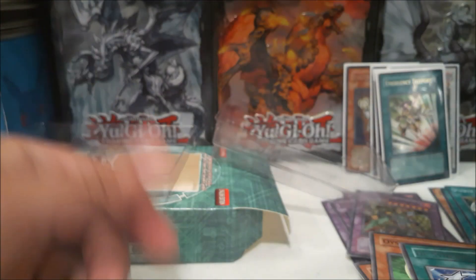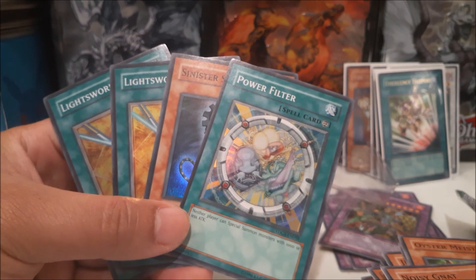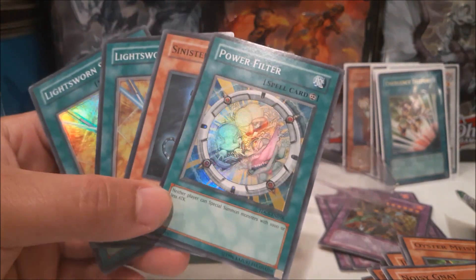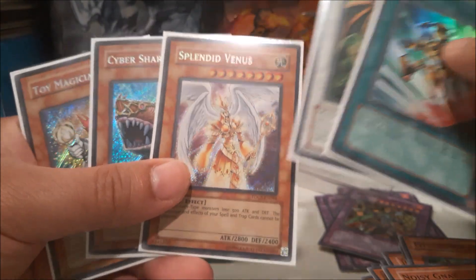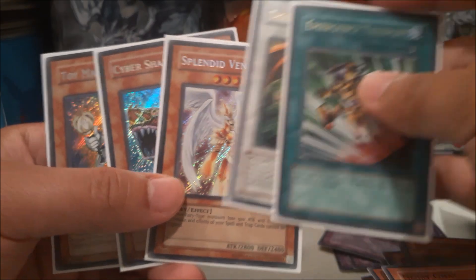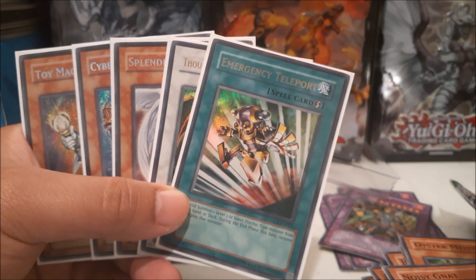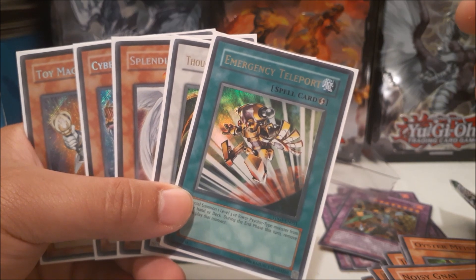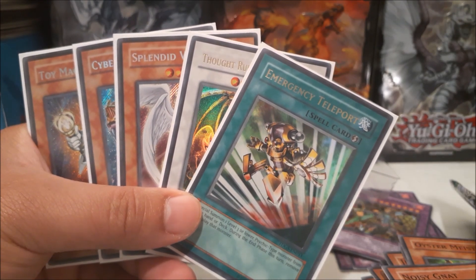That concludes our opening of the first five Duelist Genesis special editions. Out of 15 packs we got a pretty good amount of foils: four super rares, two ultra rares, and three secret rares — which is pretty nice, really unheard of. When it comes to these special editions you never know what you're gonna get. No ultimate rares yet, hopefully a ghost rare next time, but we did get nine foils total — that's like a typical older booster box. Thanks for watching, don't forget to like, share, subscribe, and keep an eye out for part two!